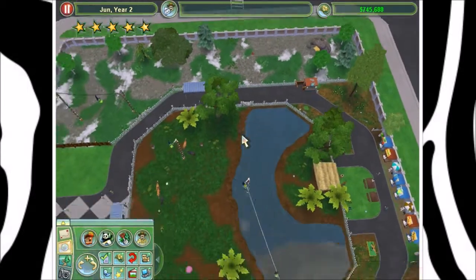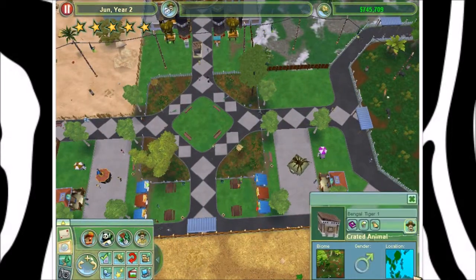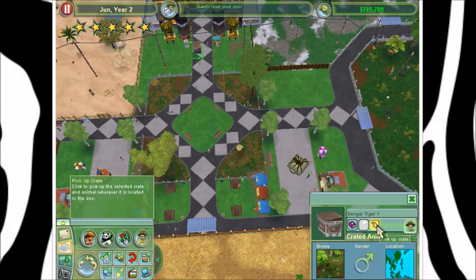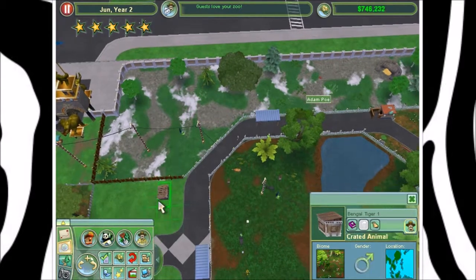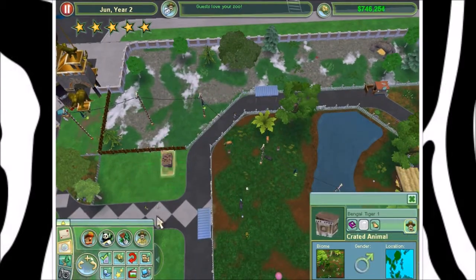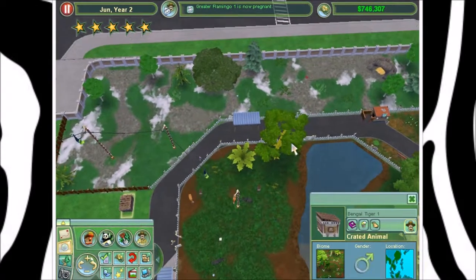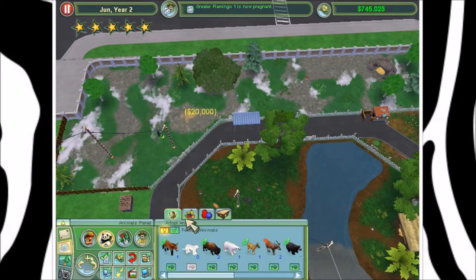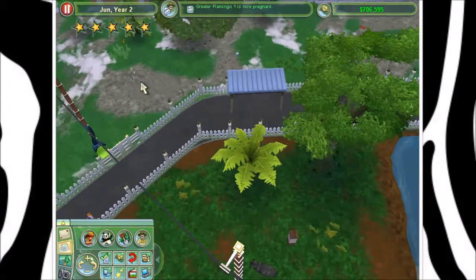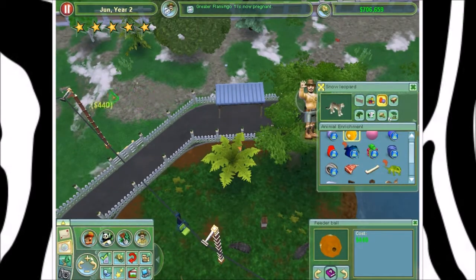They got the Bengal tiger! Wow, that's actually not bad. I actually kind of want to replace this exhibit and make it a rainforest one again. We'll put that guy in an exhibit before we end off the episode. The Bengal tiger's worth 15,000 to adopt, so, eh — it could have been better I suppose, but let's get some snow leopards in there. Snow leopards — I love snow leopards. They're so pretty. They're floofy. I like floofy things.